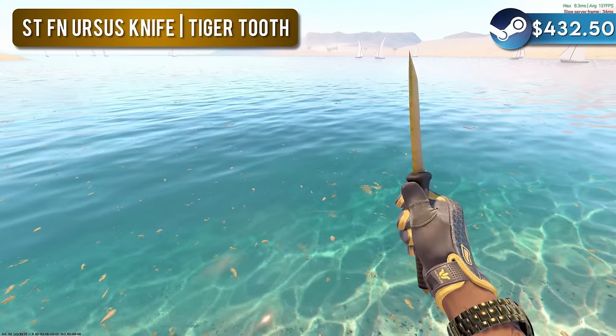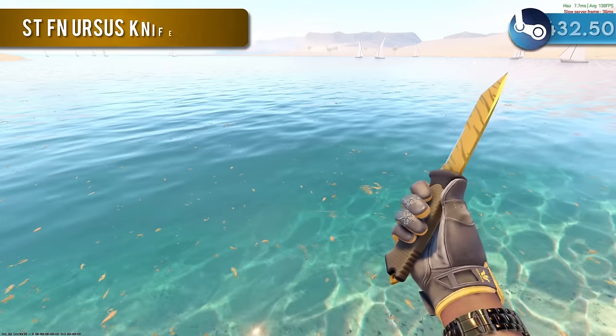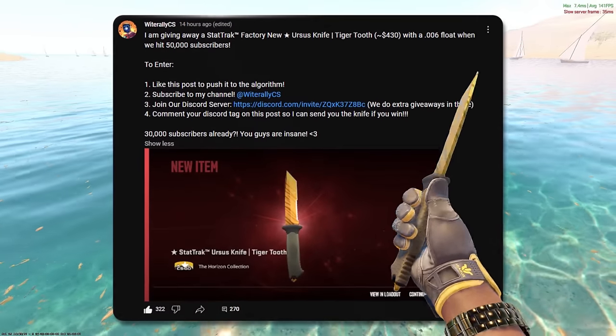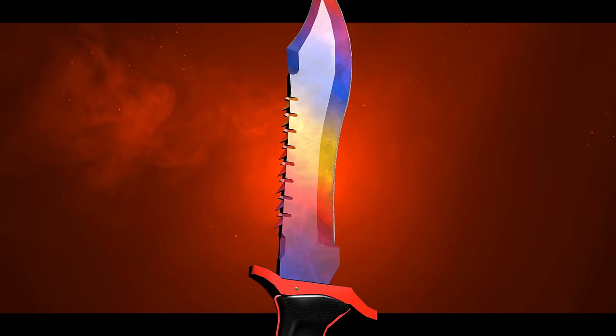I'm giving away this StatTrak Factory New Ursus Knife Tiger Tooth when we hit 50,000 subscribers. If you'd like to enter for a chance to win, check out the community post — I'll leave a link to that in the description below. Now let's get this knife.